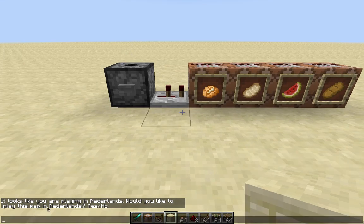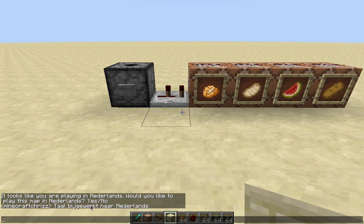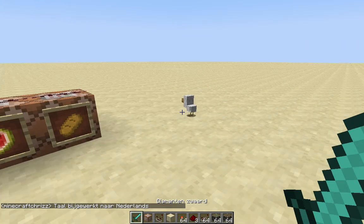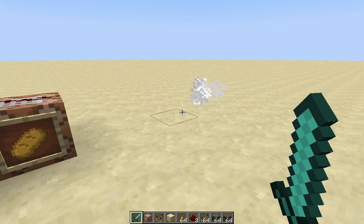Would you like to play this map in Nederland? And you can choose either yes or no. So let me click yes. And it says 'Taal bijgewerkt naar Nederland' - that means language has been updated to Dutch. And that's a side effect, never mind that.